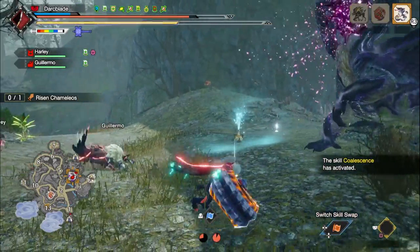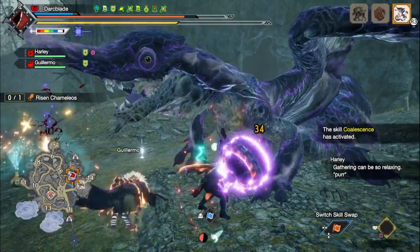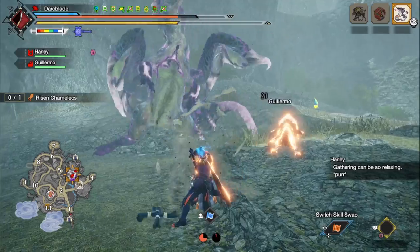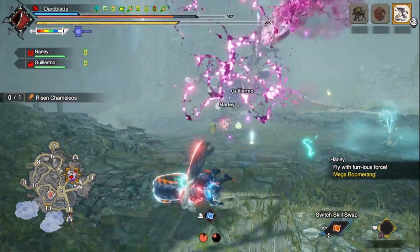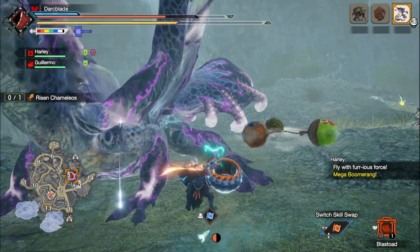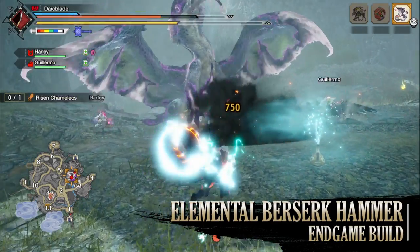Now when it comes to the hammer in Monster Hunter Rise Sunbreak, the way it works could be divided into two categories. You have the Courage playstyle and the Strength playstyle. Strength benefits a playstyle that favours slower but harder hitting individual attacks, whilst Courage allows for quicker but not as hard hitting attacks. That being said, the Courage playstyle allows the hammer to make use of elements far more effectively than the Strength style. And so with that I present to you the Berserk Elemental Hammer build.